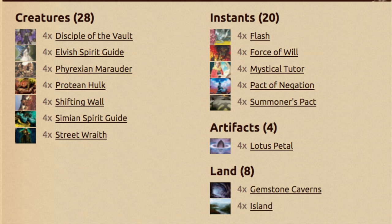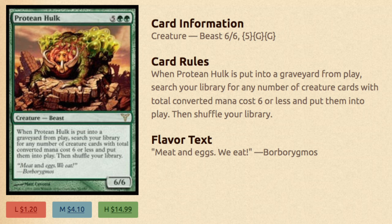So if you win the dice roll or the coin flip, choose to draw. You want a hand of 8 to protect your cards. If you lose the dice roll or lose the coin flip, you will probably be drawing anyway because it is likely your opponent will play first. An ideal hand will include Gemstone Cavern, one of the two Spirit Guides (Simian or Elvish), Flash, Hulk, maybe a Lotus Petal, and possibly a Summoner's Pact. It depends.